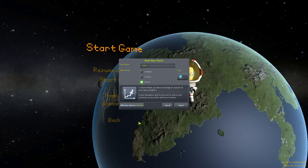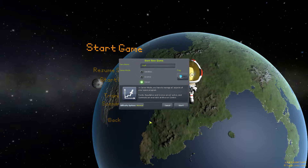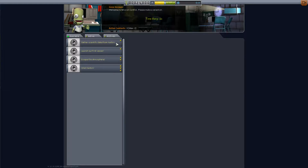Welcome to KSP. This is version 1.1 pre-release 1.1.9.6 and we're going to play a career mode. We can do this contract: gather scientific data from the launch pad. Launch a vessel — that's all we can do.